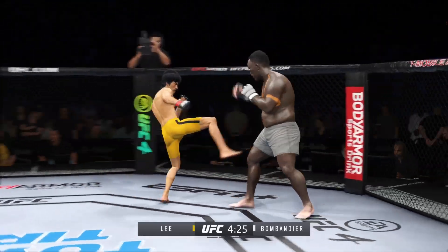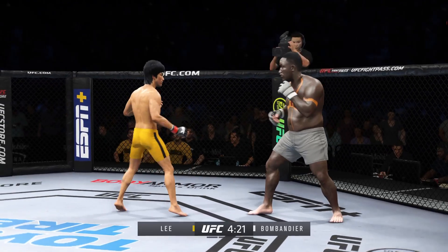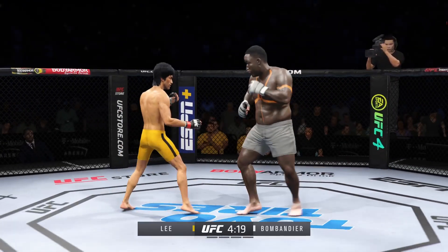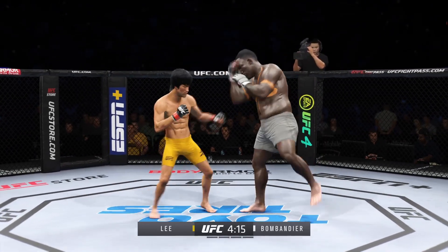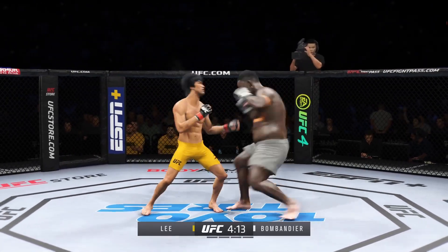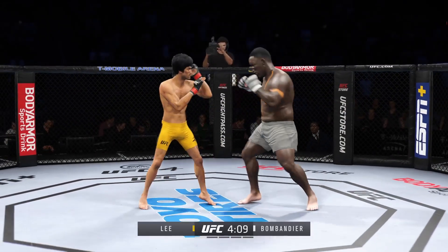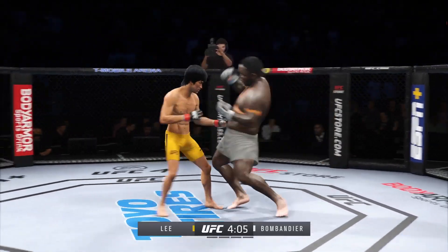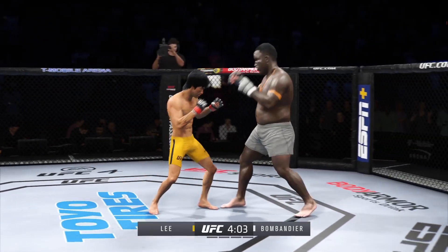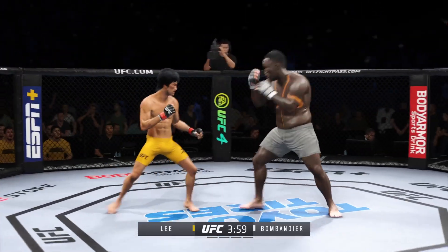A really good job by him there to raise the guard, DC, and block those shots coming his way. He does a great job of blocking all incoming strikes. Really using his reach advantage there with that punch. Perhaps a sign of things to come as he lands a kick. Nice kick landed. He's able to slip the left. So both guys landing at will here — good action early.